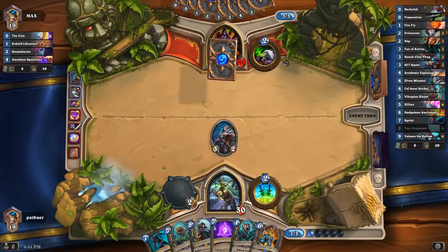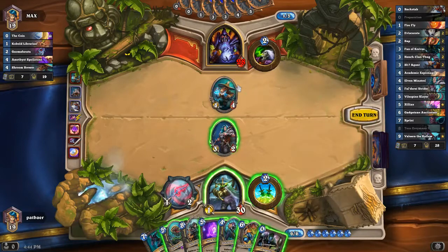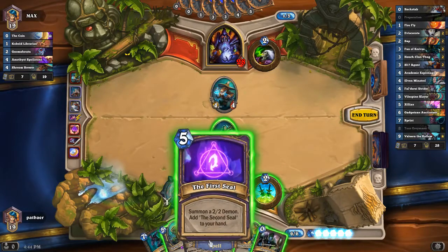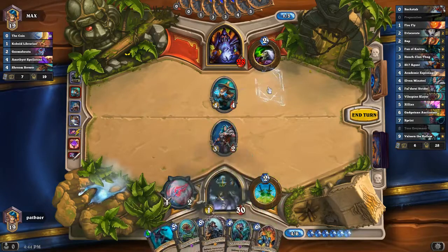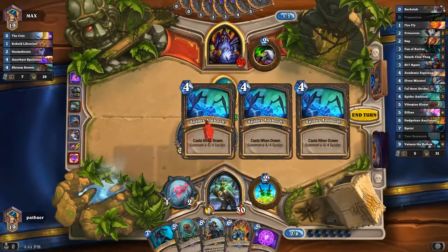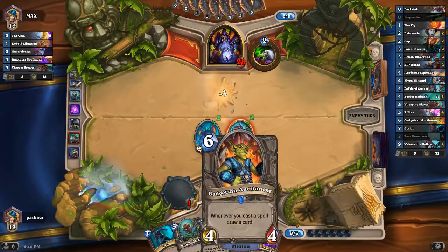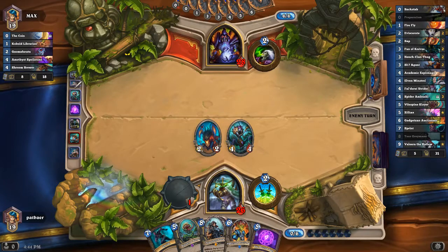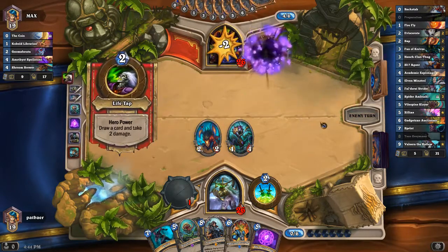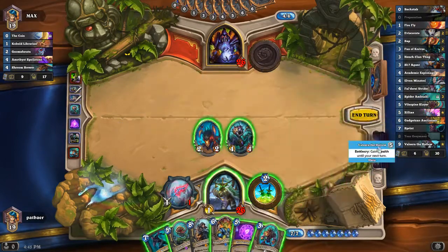We can play a Strider next turn. We can at least clear this if we want. We could play Auctioneer and then Prep — we can Prep Seal. I kind of like Prepping Seal. It's not the most efficient thing in the world, but we're going to take 4. In our later card generation, when we play some spells, we can pull our 4/4 Spiders in our Spider Ambush. It included the Spider Ambush. You kind of have to do the math yourself about how many you have left.